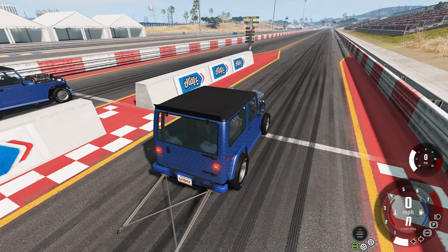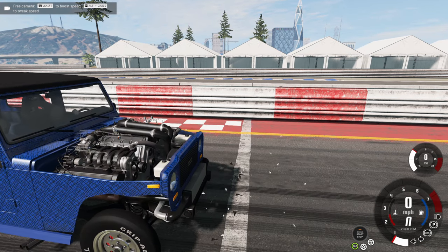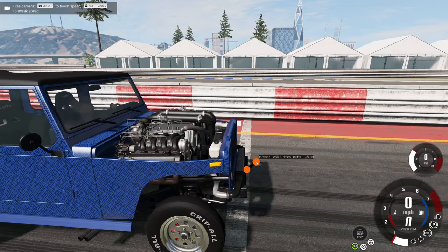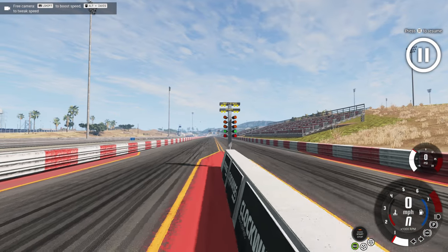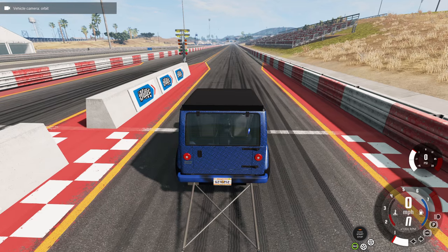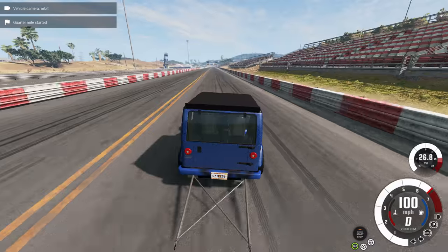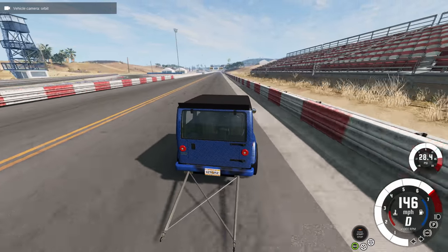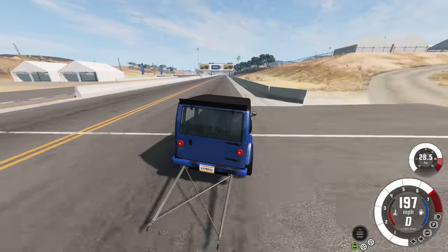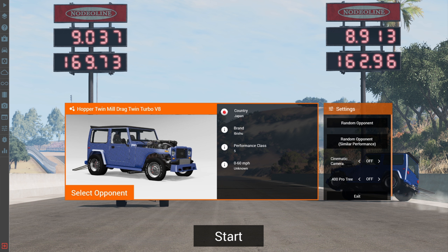Here's the strategy: we line my car up, then I go to their car and move them forward. The second I think they've moved forward enough, we freeze physics until the tree is good and they're lined up. Then we go to my car and properly launch for the drag race. We're doing a little bit better on the launch and we got a time of 8.913, just barely beating the AI.